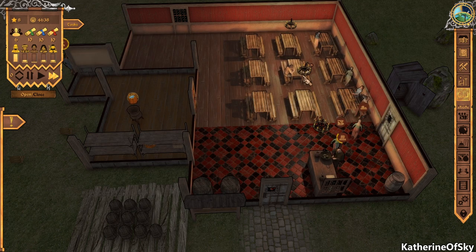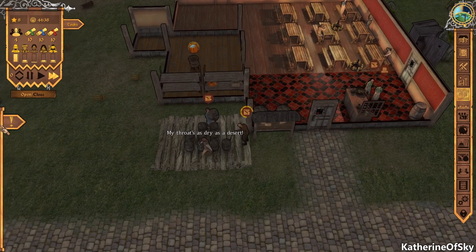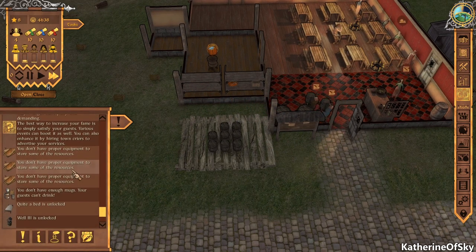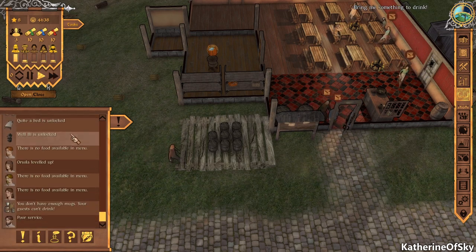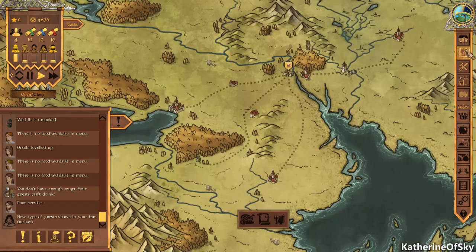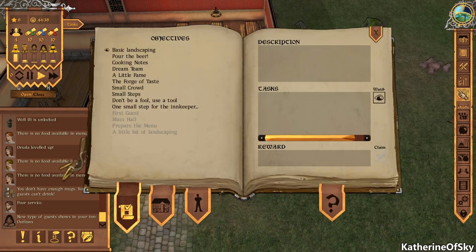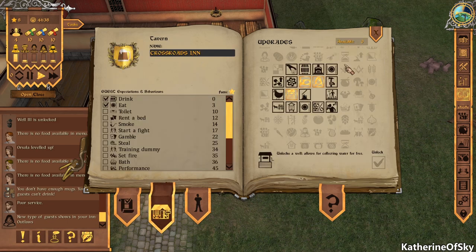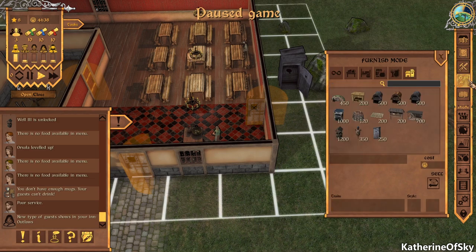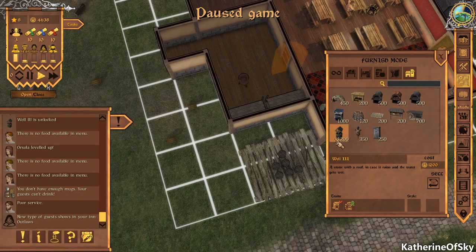Did we get our kitchen hand? We can see them leveling up. Oh my goodness — we don't have enough mugs! Sometimes that can be solved by washing them, but we don't have water. Oh no! I think I just unlocked the well — let me check. Yes, I unlocked the well. Let's go and get that well because it's not ideal to not have one. It costs 1,200. Water is needed in the kitchen, so we'll put this well out here.